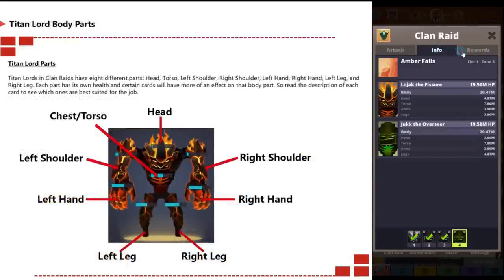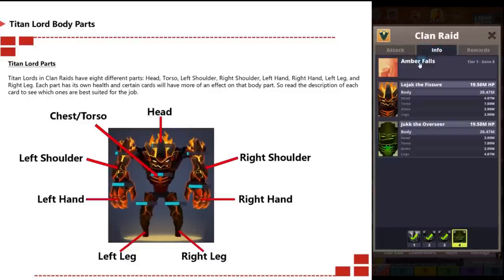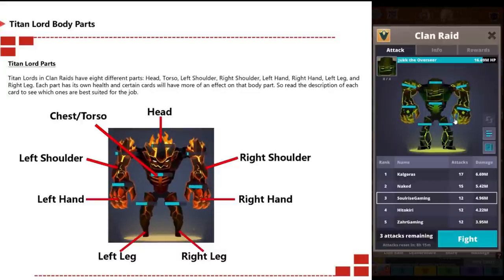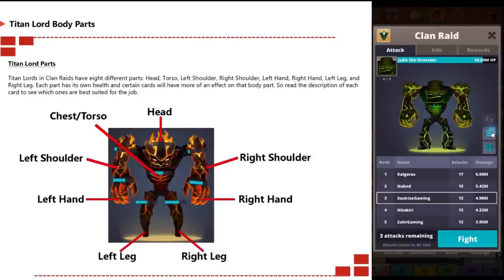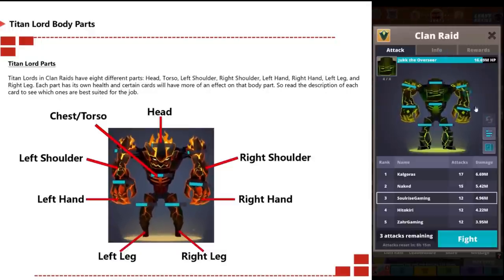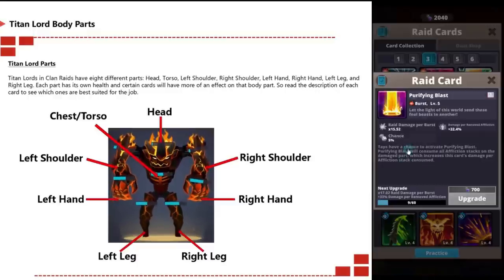Titan lords in clan raids have eight different body parts: the head, the torso (sometimes referred to as chest), the left shoulder, right shoulder, left hand, right hand, left leg, and right leg. Each body part has its own health, and certain cards will have more effect on specific body parts, so read the description of each card to see which one is best suited for the job.